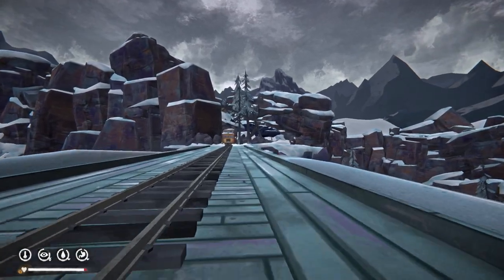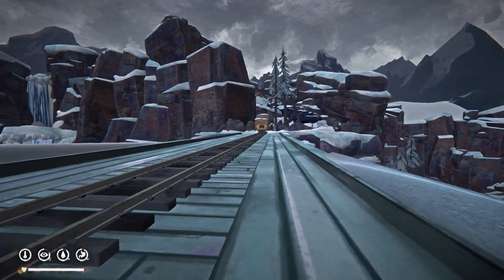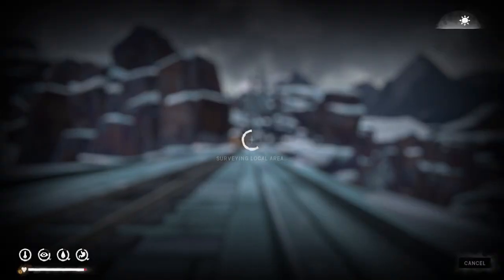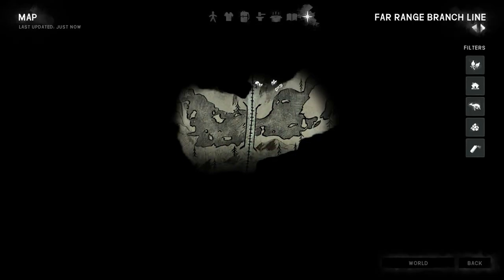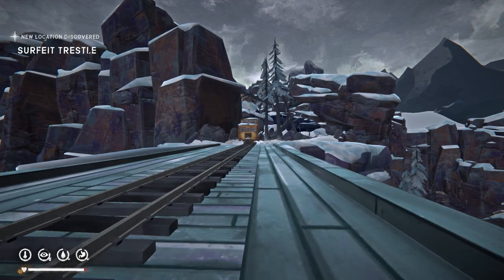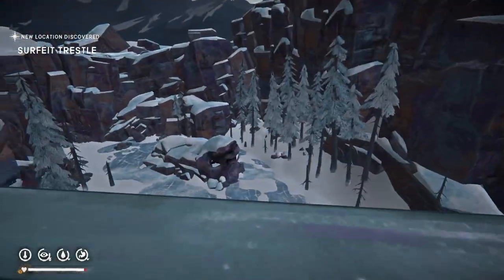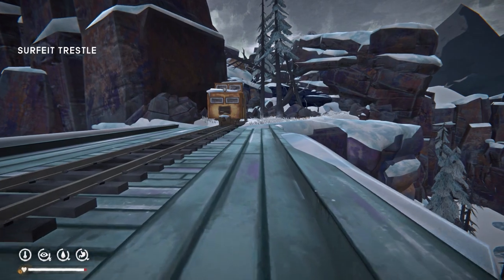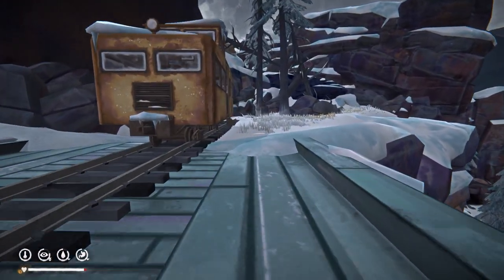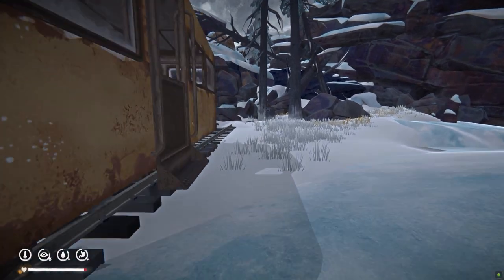Last of all, there's the Miner's Flashlight. This spawns in the Far Range Line Branch region, which is the area you go through when heading towards Forsaken Airfield. For me, I found it in this yellow train car, but I believe you can also possibly find it in the tunnels before you go out into this part, or in the cave system, potentially.